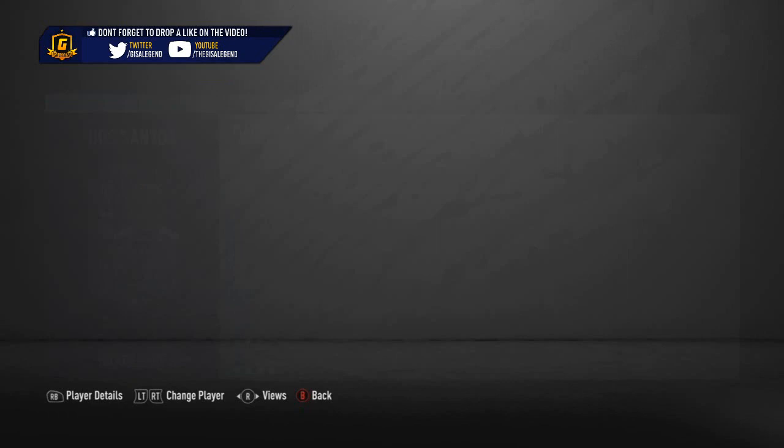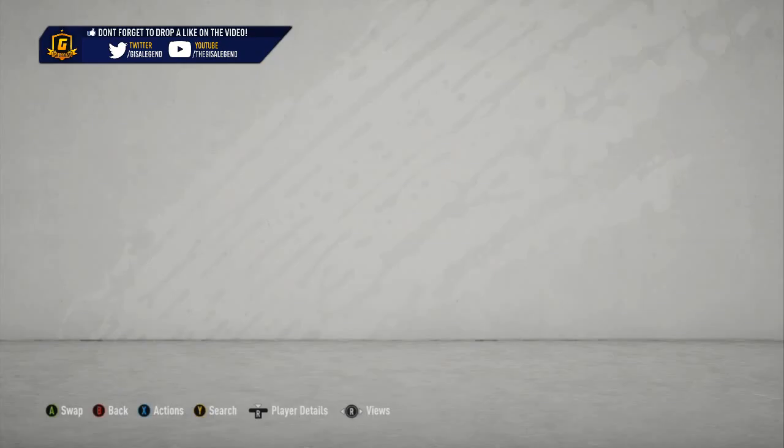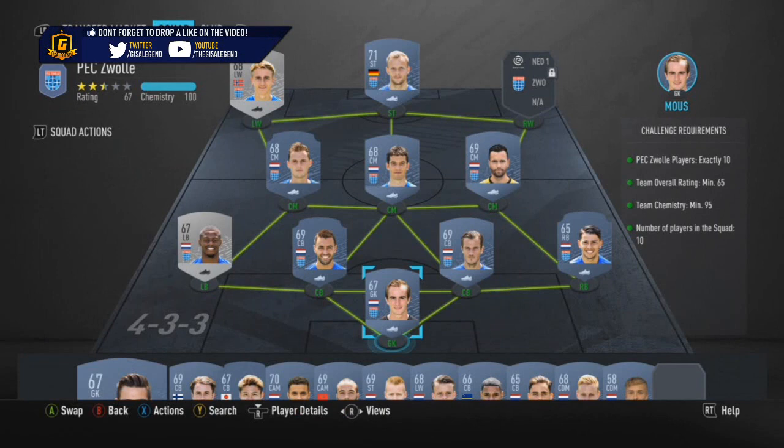He's got 87 acceleration and sprint speed, 83 attacking positioning, 73 finishing, 91 shot power, 88 long shots, 87 volleys, 58 penalties - which is a bit of a negative, penalties would be a bit of an issue. 83 vision, 82 crossing, 92 short passing, 87 long passing, 80 curve, 88 agility, 88 balance, 90 reactions, 92 ball control, 90 dribbling, 86 composure. Free kicks are 48, which makes no sense when you work out the numbers - it's still 85 overall despite only 2 stats over 85, yet his free kicks are really, really low.